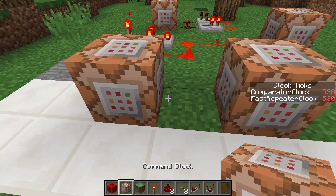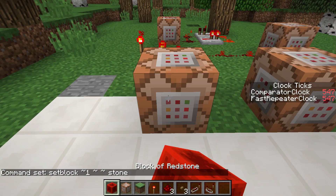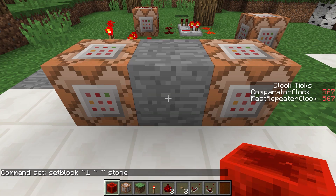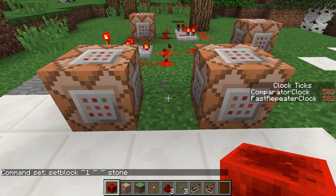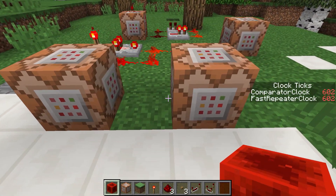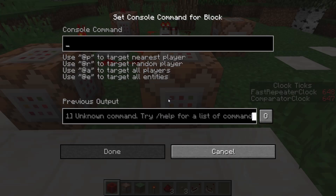We're going to use this fact to create a clock, using the setblock command — one of the first commands we learned. We're going to use relative coordinates and move one on the x axis into the space between the two blocks. We are going to set a stone block right there. This means that if I set a redstone block here, it gets immediately replaced by a stone block. However, I did set a redstone block there and both command blocks were powered, so even if this block has been turned into a stone block, the second command block will still update.